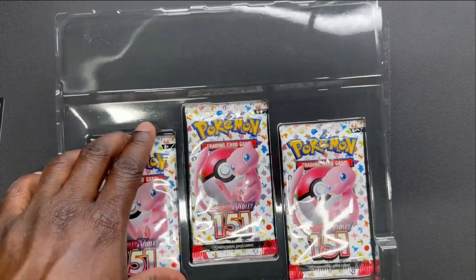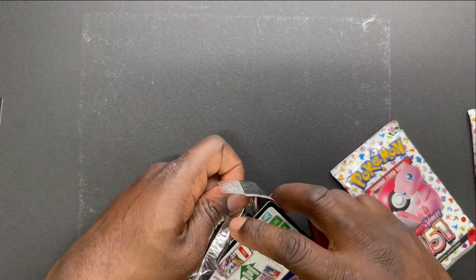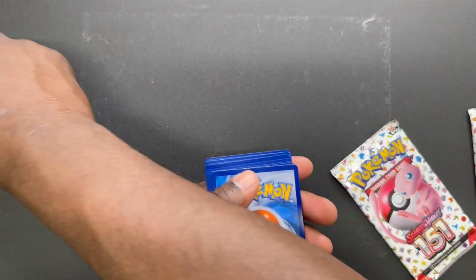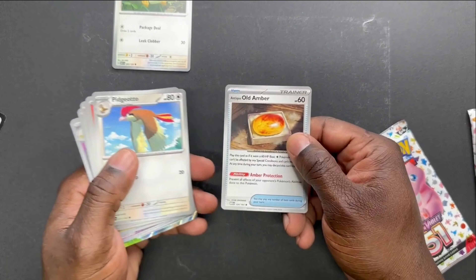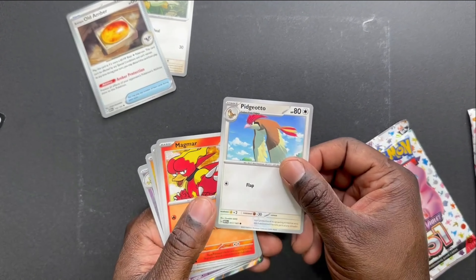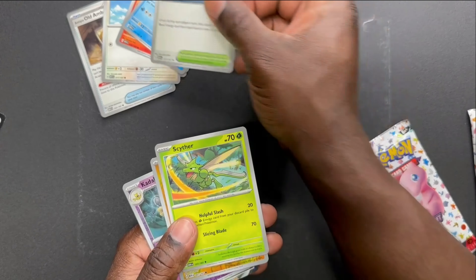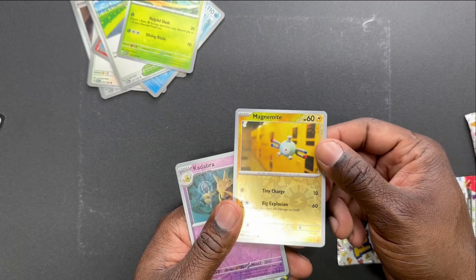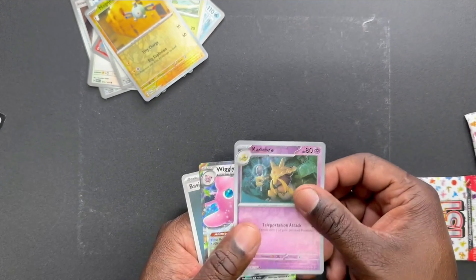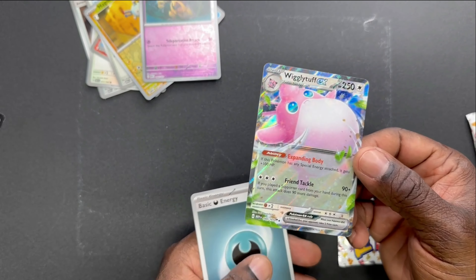We got three packs. Let's see how these guys open. We got Pidgeotto, Magmar, Loppuny I think, Cycling Road, Scyther — I believe we don't have any of these. We got Magnemite. This is a holo — we got Kadabra. We got Wigglytuff EX! Wow, look at that. We got another basic energy.